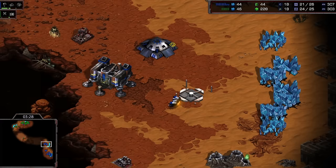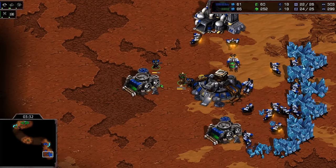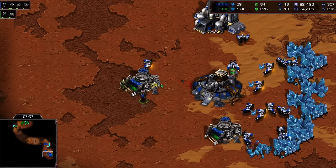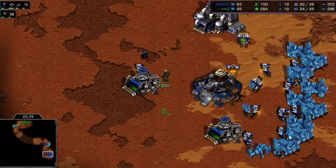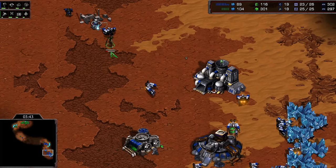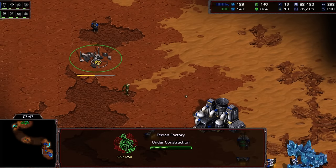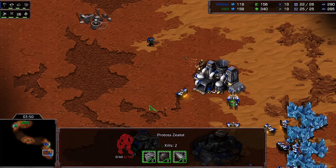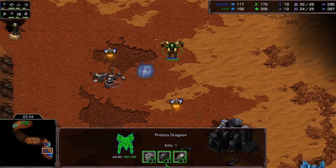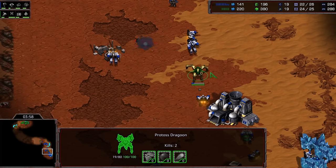Two marines on the chase, one more marine popping out — Flash should be able to shut this down without taking any damage. He does lose one marine, a little bit of sloppy play there from Flash. He tries to keep things alive as long as possible but he does need to keep this SCV on the factory alive, and it doesn't stay — it goes down. A dragoon runs by as well, and a few marines have died so far. Snow is starting to pull this apart.